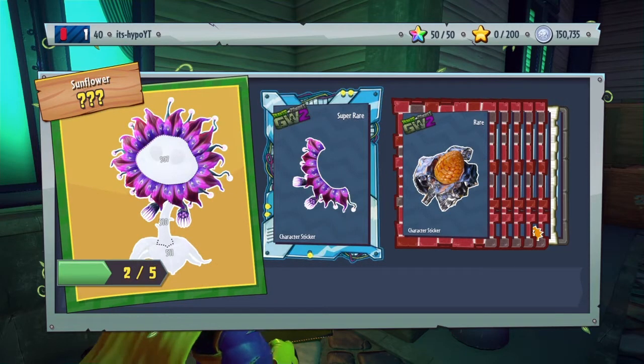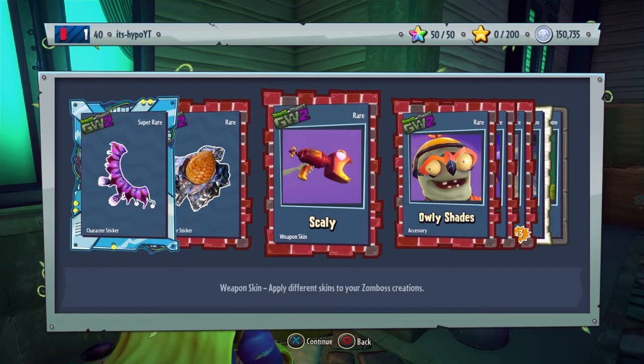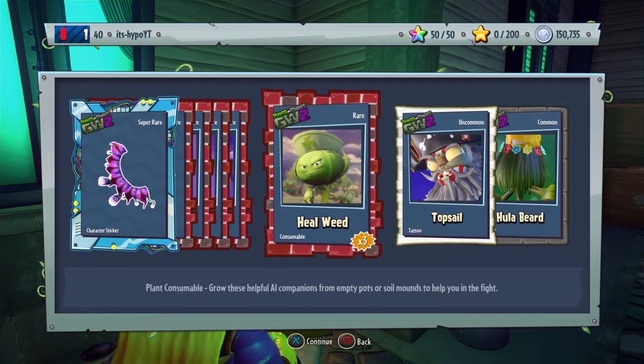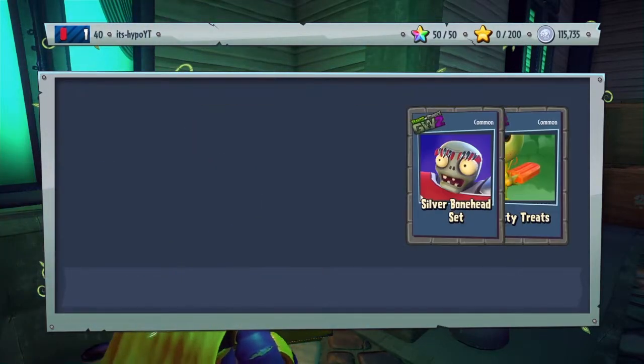A second piece of alien flower, a piece of barbecue corn, scally holy shades, tinted future mask, top sail, and hula beard for the corn. I think this is our ninth, tenth, or eleventh pack.